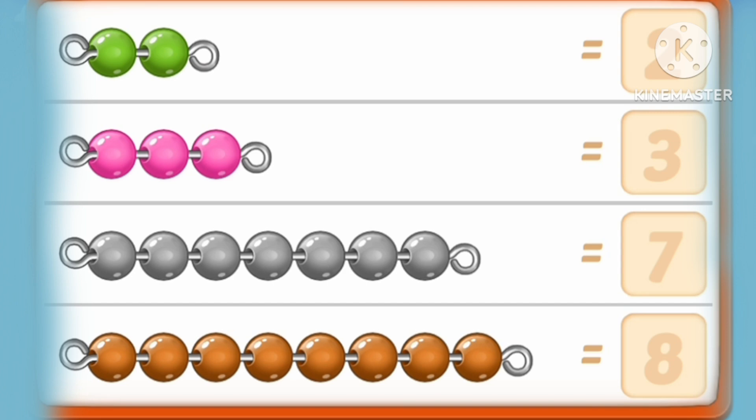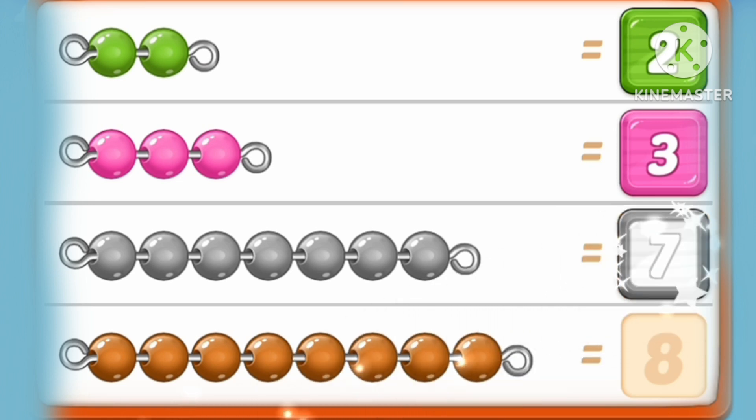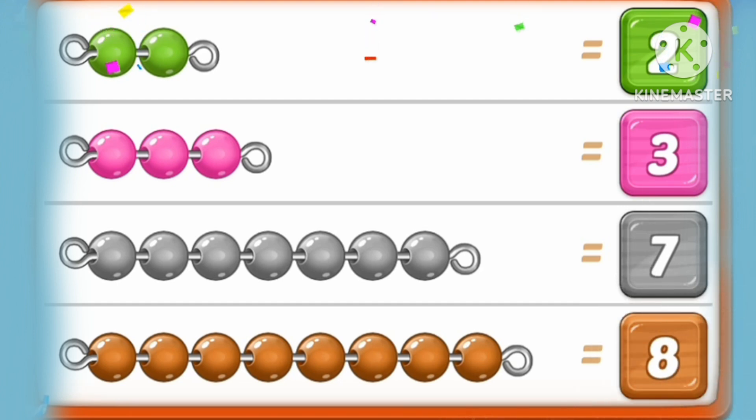One, two. Two green marbles. 1, 2, 3. Three pink marbles. 1, 2, 3, 4, 5, 6, 7 marbles. 1, 2, 3, 4, 5, 6, 7, 8 marbles.